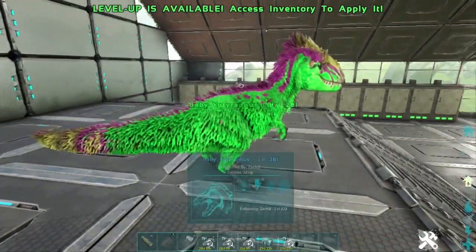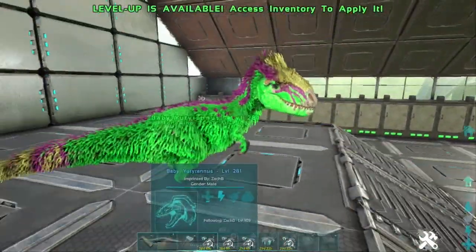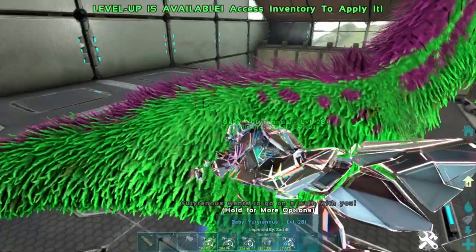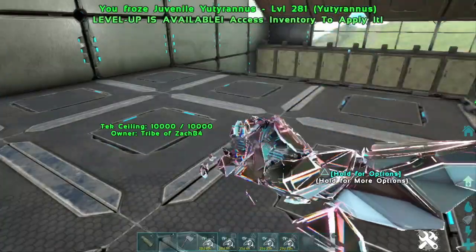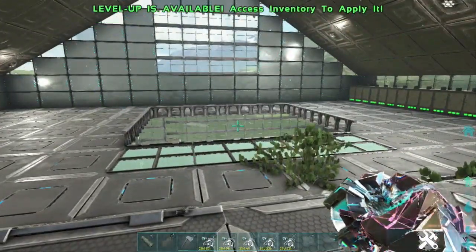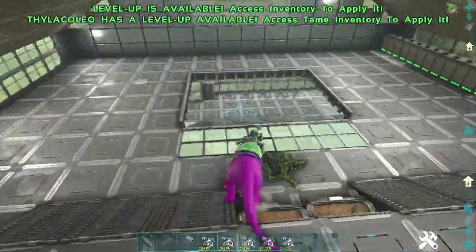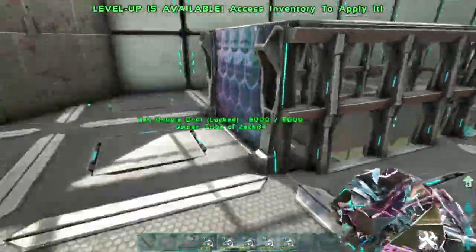Guys, this is going to look so cool when it's all done, and then we have red hands to add to this. Hit the like button — this is awesome. Let's go ahead and get this one raised up. I have two more eggs in my inventory and we don't even need to hatch them. The first three eggs — holy smokes, that was so cool. Let's go back downstairs.